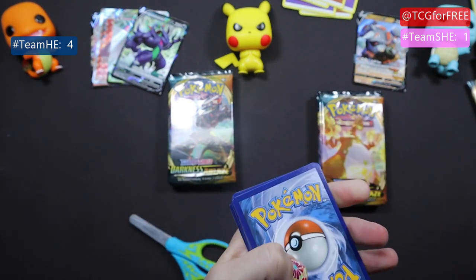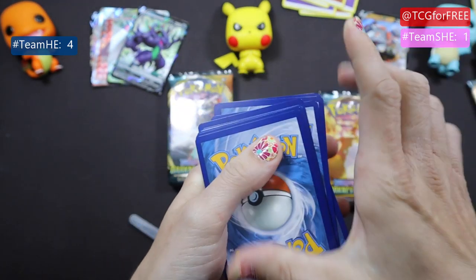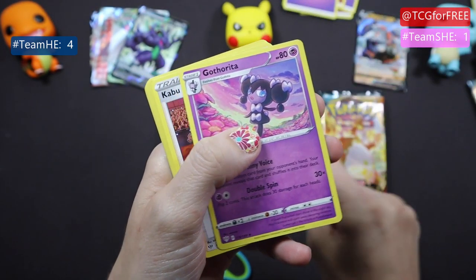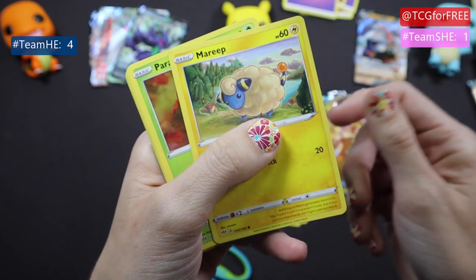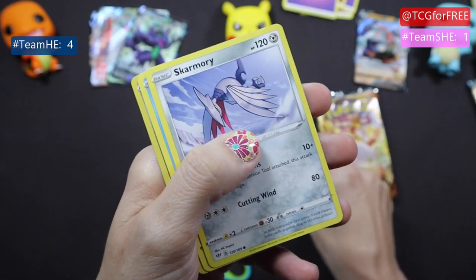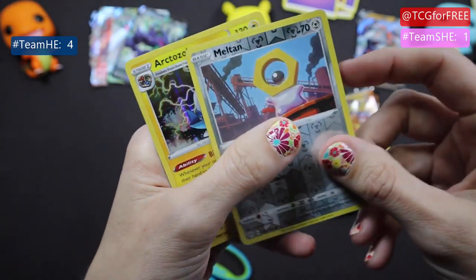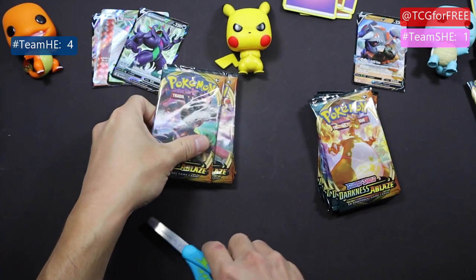So there was a theory going around that you could only get Charmander VMAXes off the first four packs in each box. We've passed that point and have not yet gotten a Charmander, so we'll see what's in here. Not looking good — nope. Paras, Kataticama, Skarmory, Cubchoo, Melton — nothing. Artisalt.